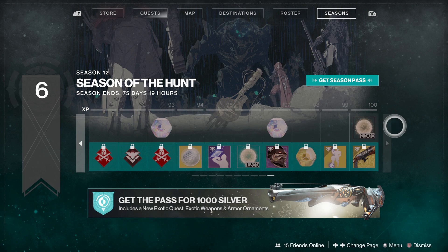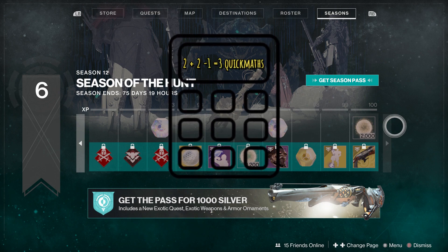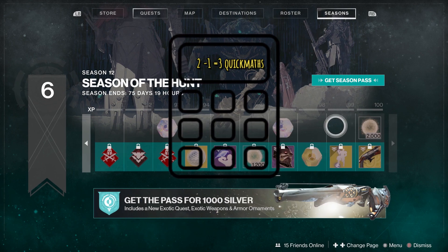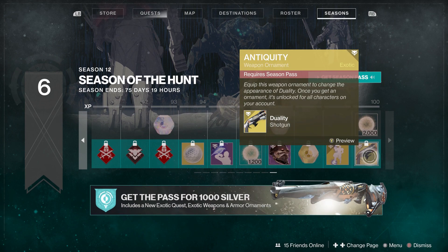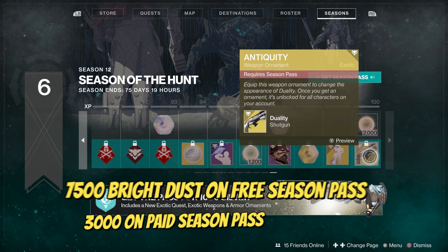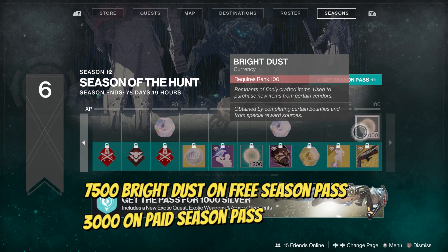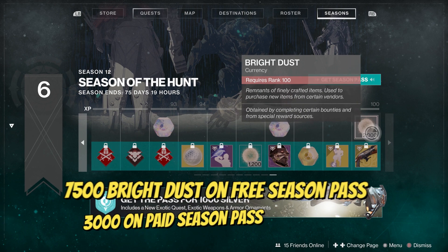After some quick maths — also known as using the calculator — I've worked out you can get 7,500 bright dust on the top path which is the free side, and you only get 3,000 on the bottom. So in total, if you've actually paid for a season pass, you'll be getting 10,500, which is quite good and will allow you to get quite a few things from the bright dust store.